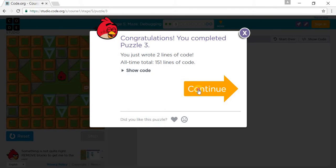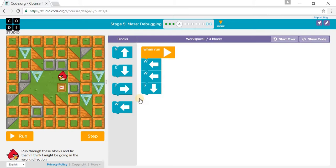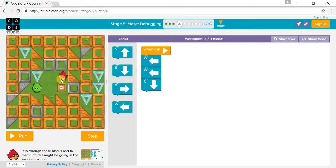Now we need to go to puzzle 4. If we go west one time and then another west, we'll crash into the crystal. So we need to remove that west and instead go south, then another west, and then another west.